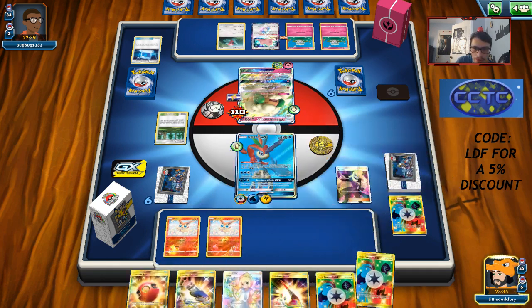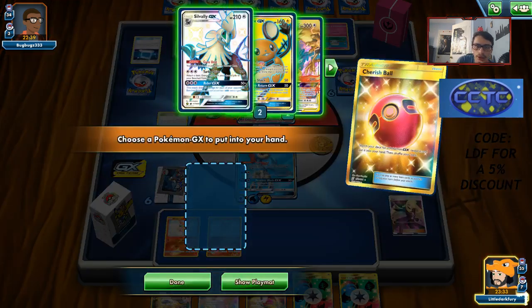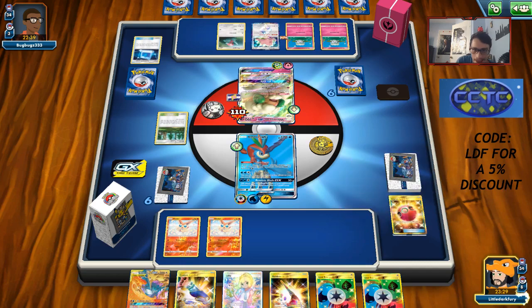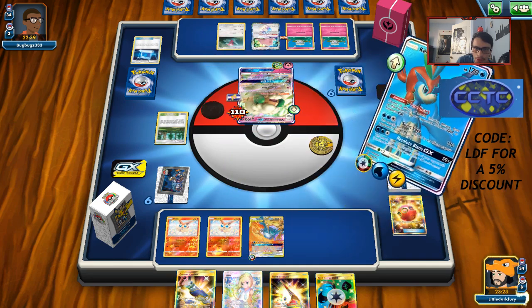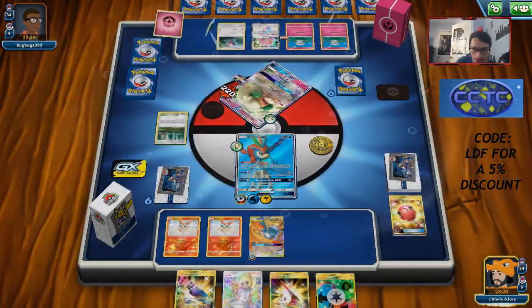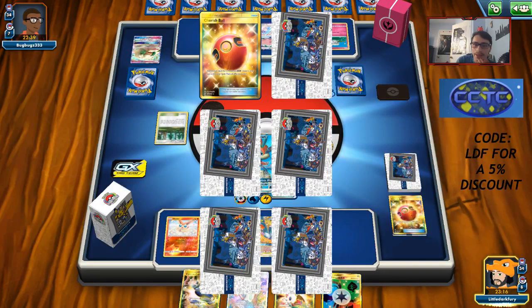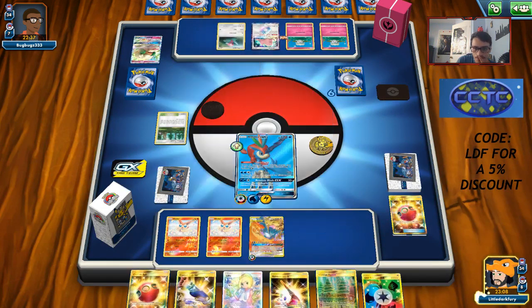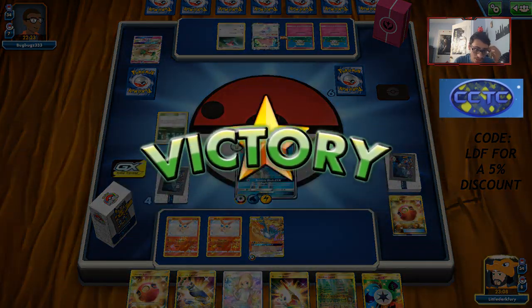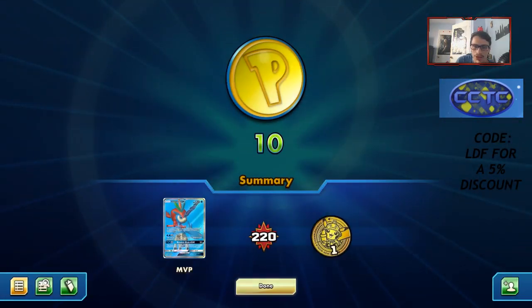We're trying to build up a little Articuno in the background — found it with Cherish Ball. Opponent could Custom Catcher it out, so we've got to watch out. We can still knock out through his effects with Keldeo. Glad we had Keldeo in the deck — definitely a big brain move. We got two prizes. Opponent could go Porygon-Z and hit for 130 with confusion, but he just concedes. Bird trio deck takes another win!